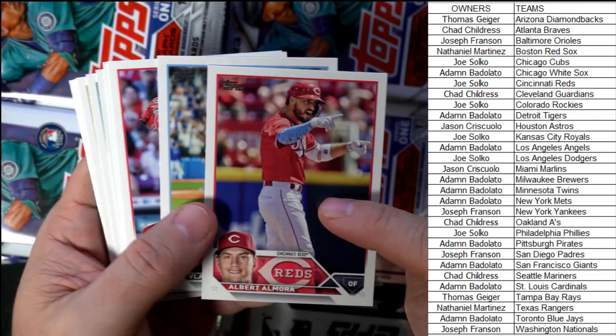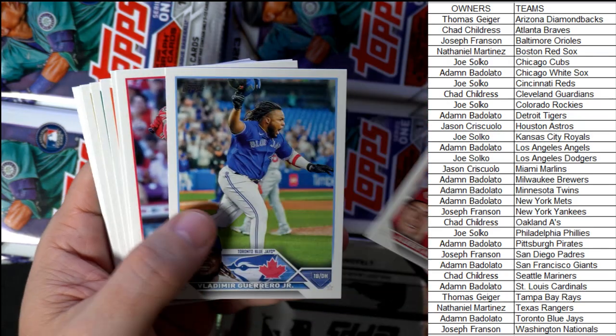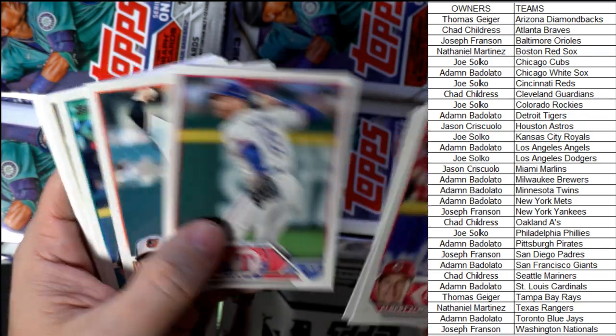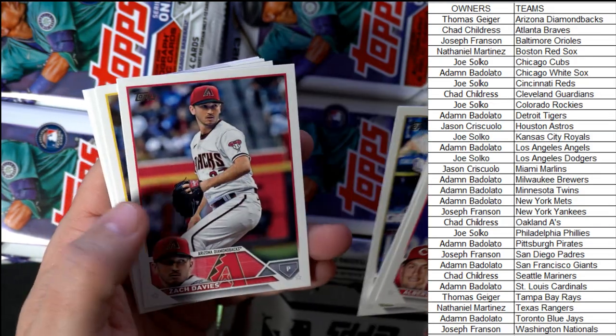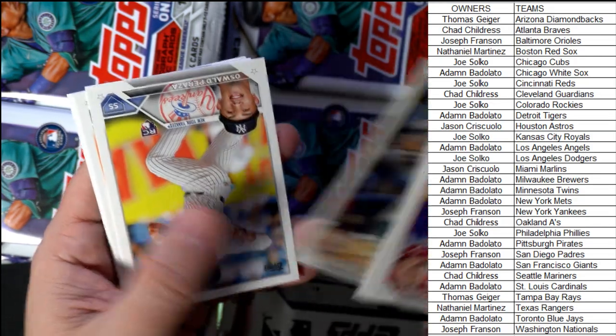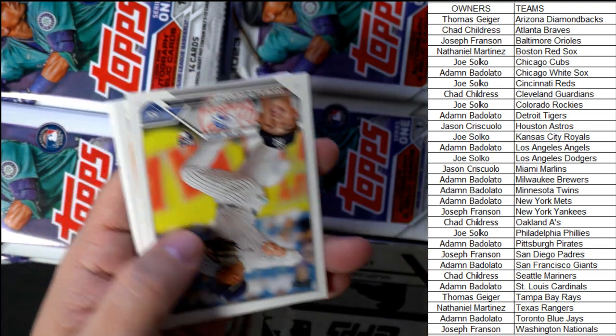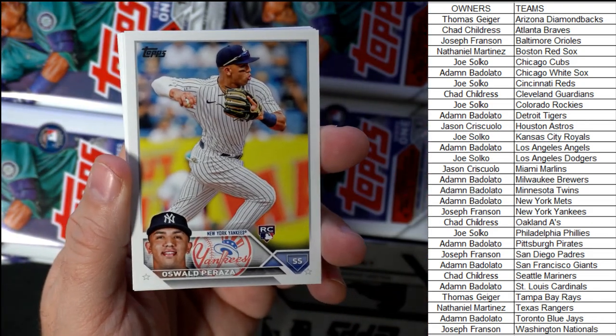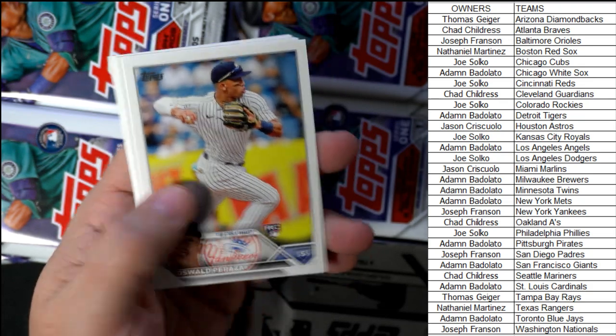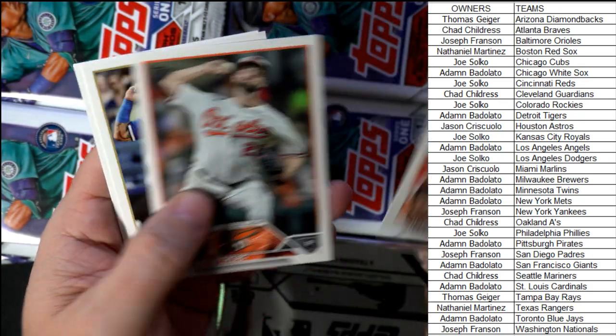Albert Almora — I remember years ago, man, he was the guy everybody wanted to get. There's Peraza — he's on our top rookies to get list too, man. New York Yankees, Joseph F, coming out to you. He's one you want to get.